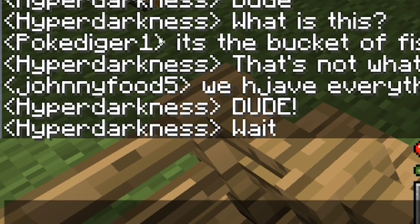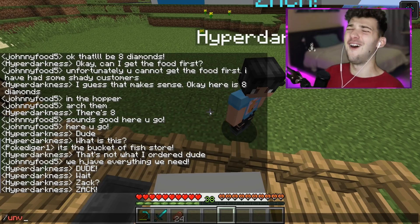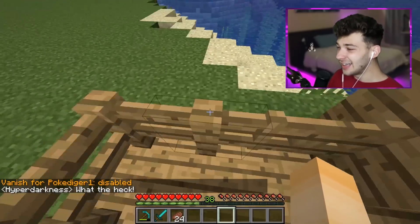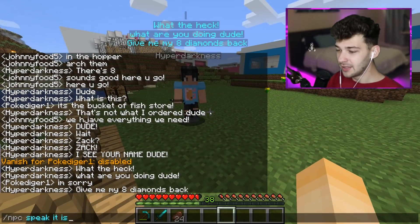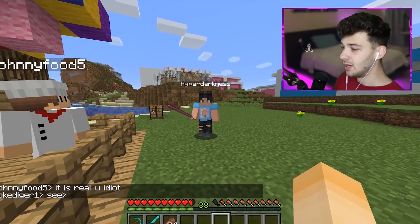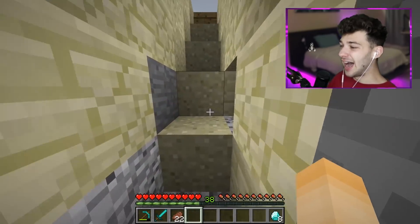I need to unvanish — he says 'I see you!' I almost do '/npc speak' but I actually talk as Johnny and say 'It is real, you idiot!' even though it's obvious now. He wants his diamonds back. Let me check — Dylan finally left for a bit. And there we go: eight diamonds! I'm going to add these to the ender chest stash right now.